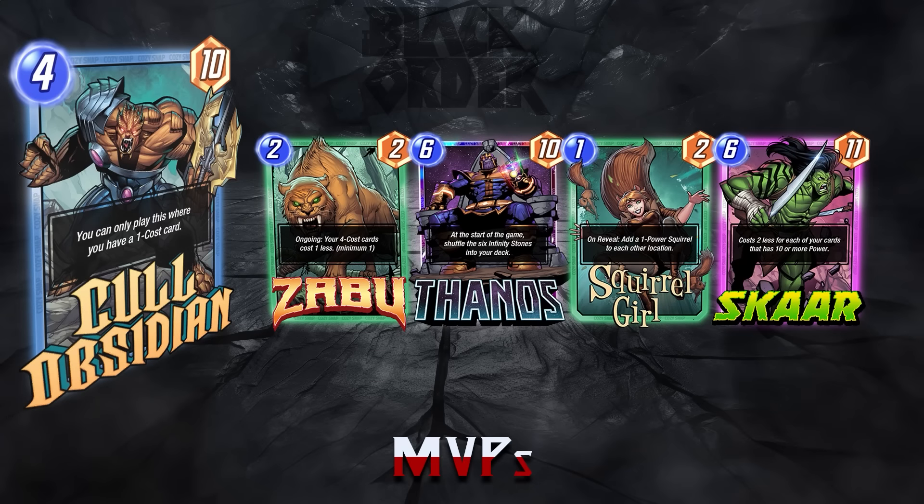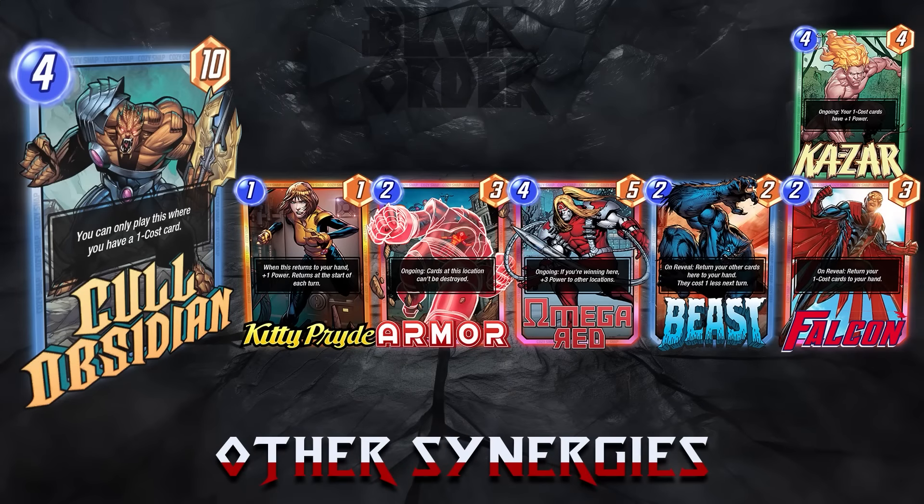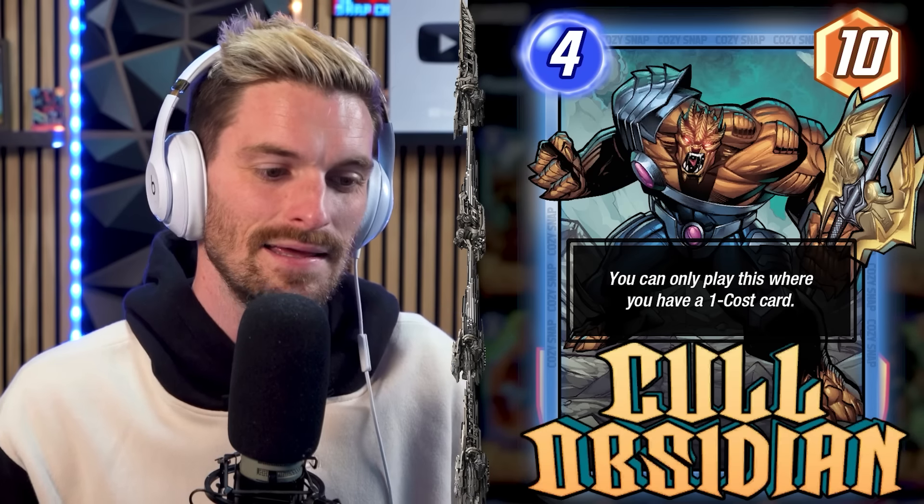Scar can be discounted by big power cards, and being able to play Kull Obsidian on turn three really opens up Scar's viability. Other synergy cards include Kitty Pride — probably one of his other best synergized cards — allowing you to play him wherever. Armor is very important to protect him from Shang-Chi. Omega Red is a little bit easier to pop off with this guy because you can pretty much guarantee winning a location. And you could also slot in Beast, Falcon, or Kazar if you're running him in Dracula discard zoo or bounce decks.